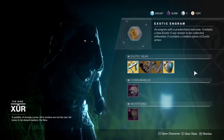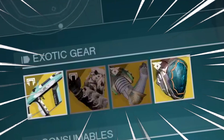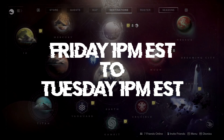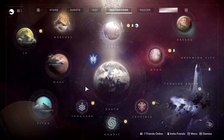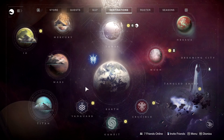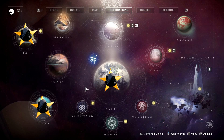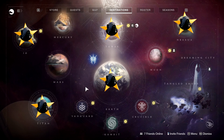If you guys didn't know, Xur is a vendor and he sells exotics. He spawns up between Friday reset time and Tuesday reset time. He can spawn up in any one of five locations: IO, Titan, EDZ, The Tower, and Nessus.